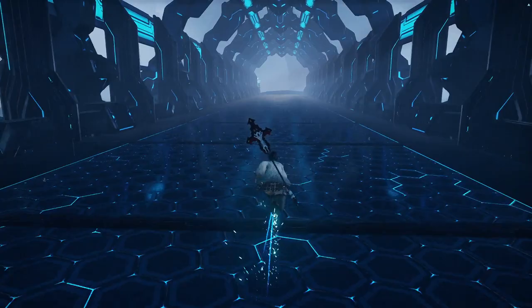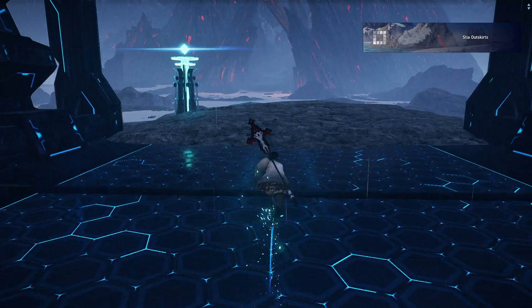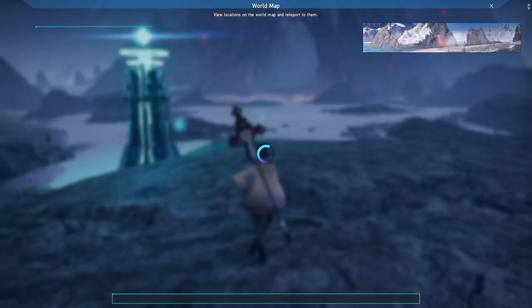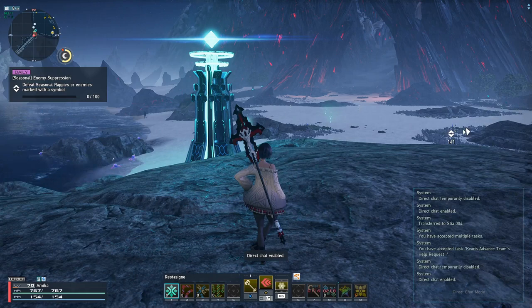Just note for reference that you can't actually access the Stia region until you've reached it in story — you have to do the Elio, Rotem and Caveris parts first. You'll get a prompt when you can go to Stia. When you arrive in Stia you'll enter into the Grainer Coast, and straight away on the left you've got one of the Ryuka devices for Grainer Coast.